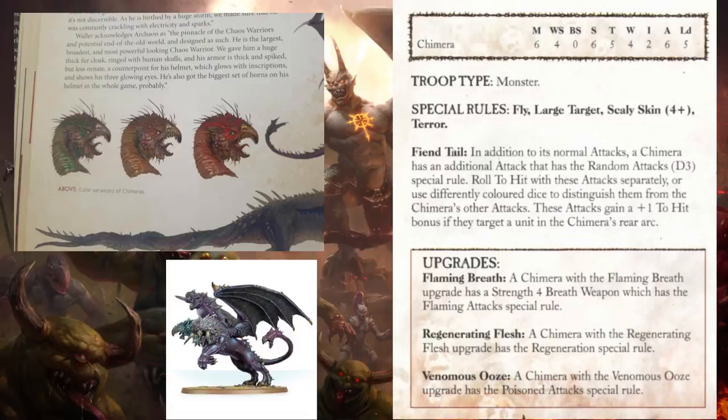On the tabletop, the Chimera could be upgraded with various different bonuses. You could give it a flaming breath attack, regeneration, or even poison attacks. It was a big monster — very useful on the tabletop, especially if you wanted something quick moving around. The concept art could mean we'll eventually get different types of Chimera, or just one with all the benefits already attached. Possibly a standard Chimera at first, but with some tech upgrades to make it quite powerful as a very high tier unit.